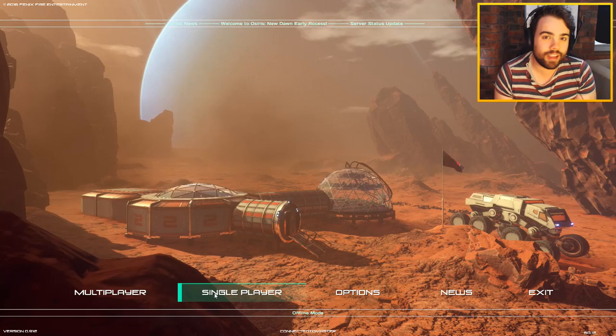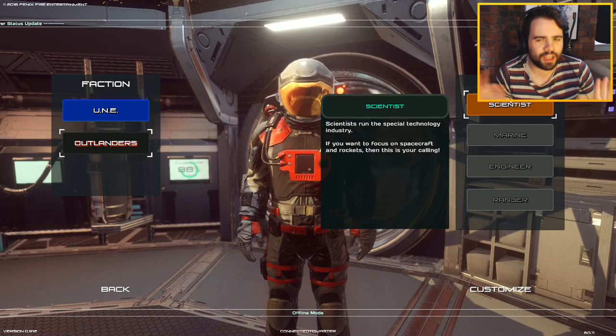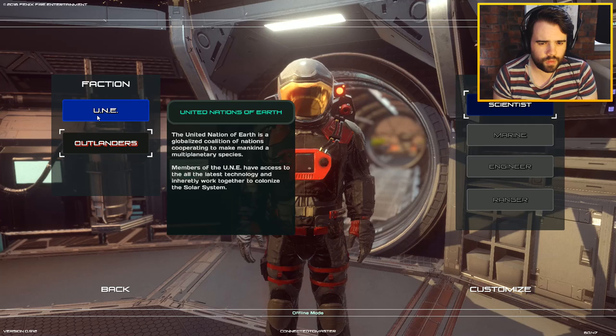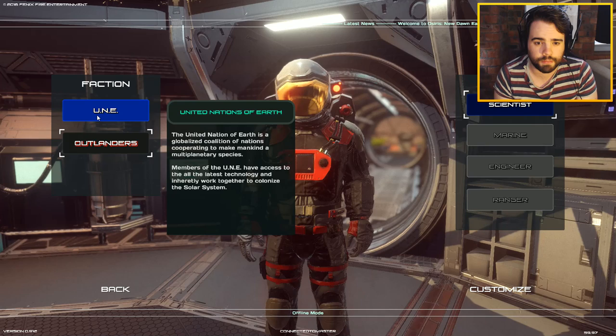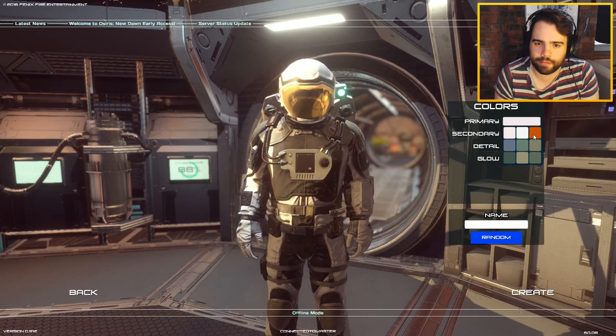I really like the look of this. We're going to go ahead and start off in single play until we kind of know what we're doing. We're just going to have a little play today. We've got two factions, we've got all these classes unavailable. This is early access - but really I think we'd want to be a scientist anyway, wouldn't we?